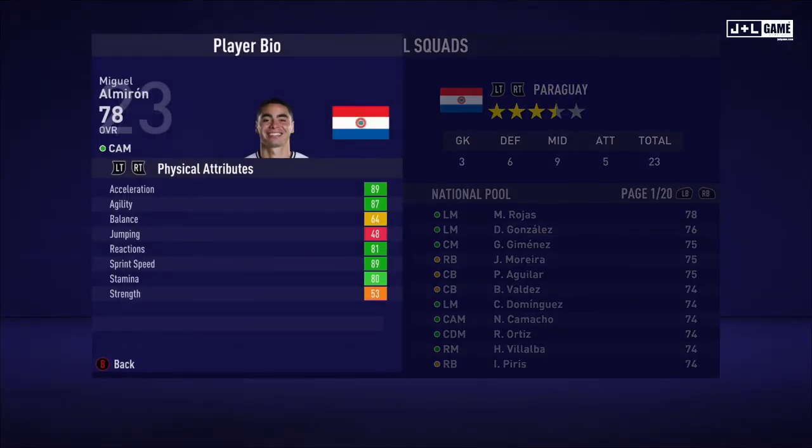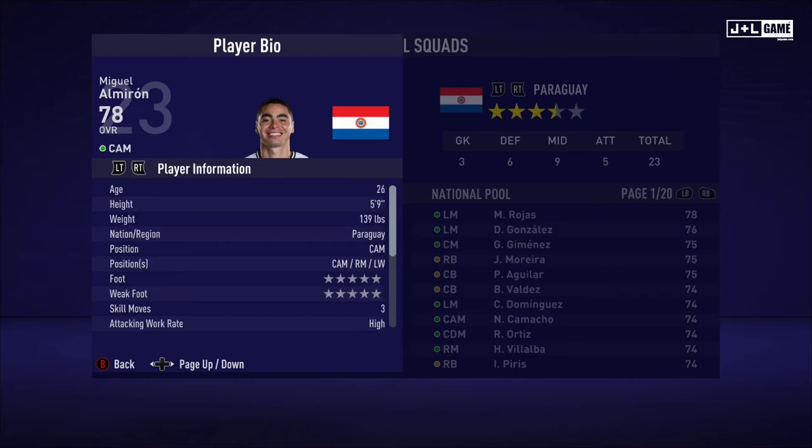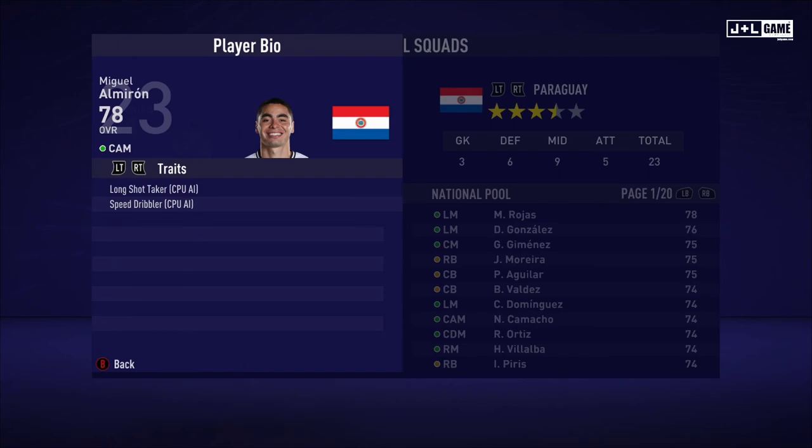Next up, Miguel Almiron. Physical attributes mostly in the green here — one yellow, one red, and one orange. Mental attributes mostly in the green with one yellow and one orange. And his skill attributes mostly yellow and green, three red, one orange. Here is his player information and two traits.